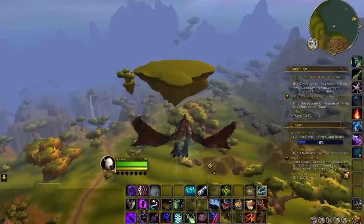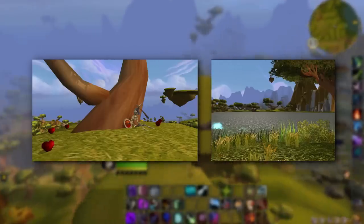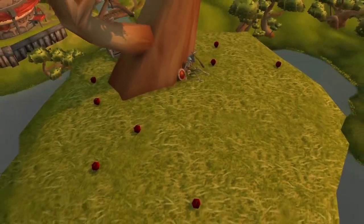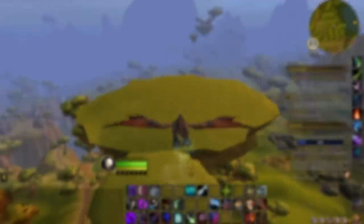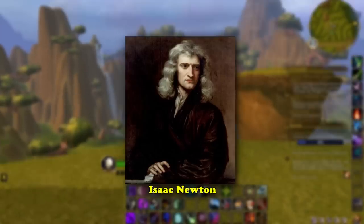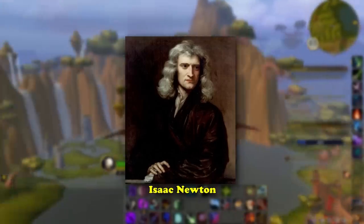Now let's head to Nagrand in Outland. Here above Skysong Lake on the northwestern part of the zone map, you can find one particular floating rock with a secret. On this floating island, you will see a tree with a skeleton sitting at its base leaning up against the trunk. The skeleton has a shield on one side and an axe through his skull, and the ground around him is littered with apples, presumably from the tree above. This is likely a reference to Isaac Newton, a famous scientist from the 17th century — one of the things he's best known for is the story that he first started thinking about the idea of gravity after an apple fell on his head while sitting under an apple tree.